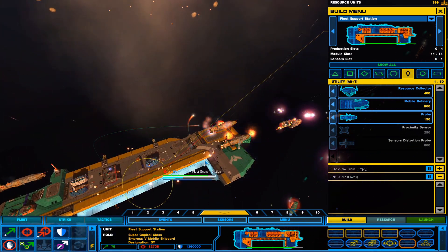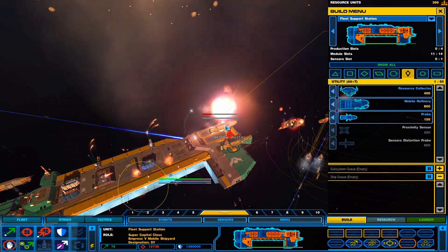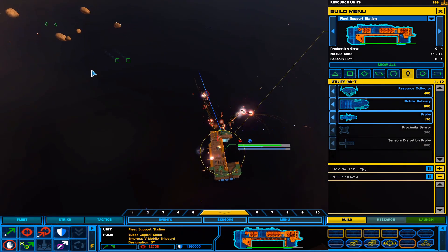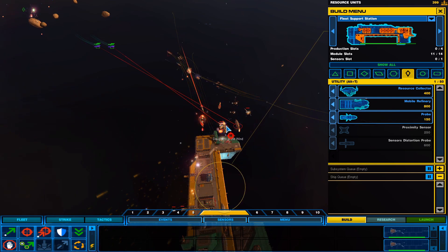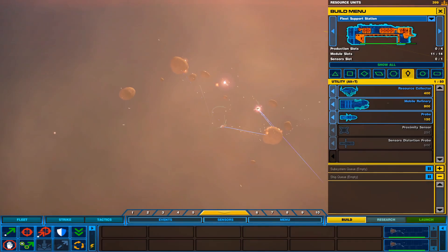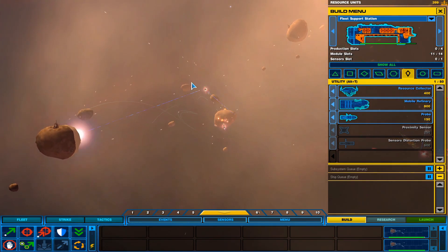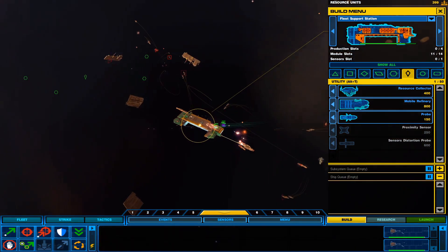Let's see if we can kill these infiltrator frigates before they kill me. Guys, get over here and kill the infiltrator frigates. Oh, it looks like we have a battle going. Oh, these asteroids can attack you — okay, that's good to know. I'm slowly learning this.